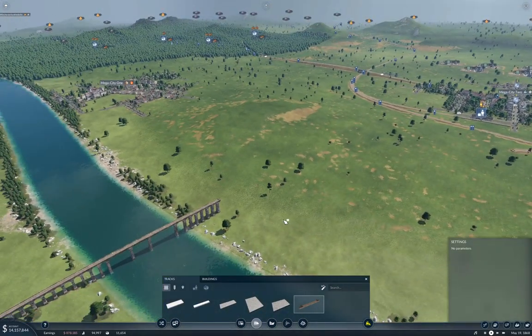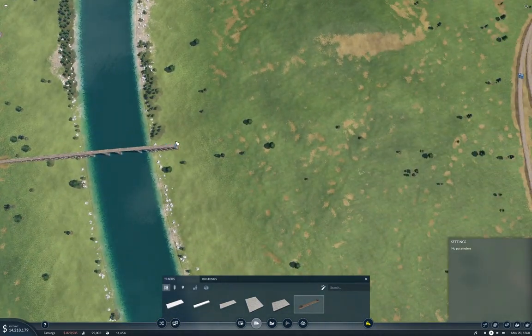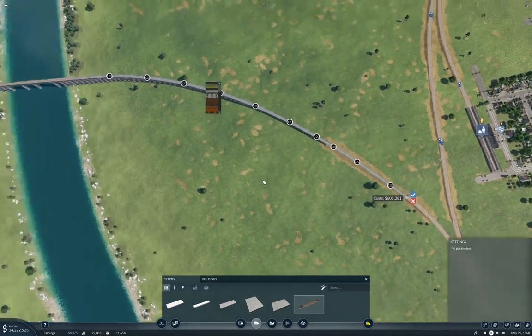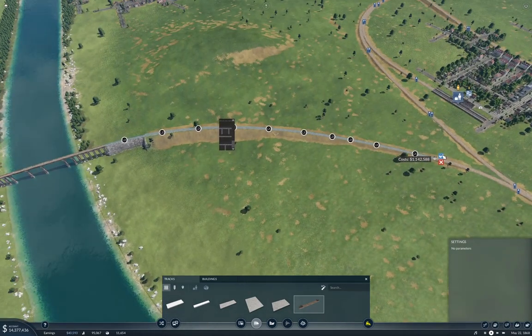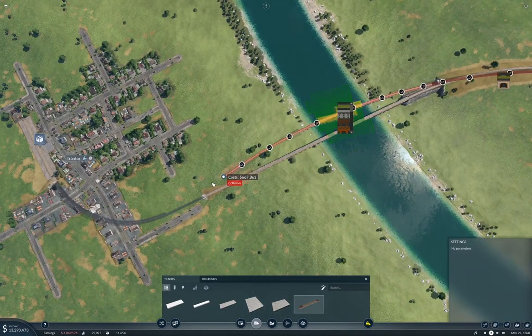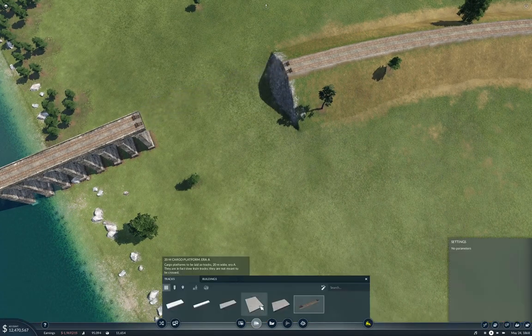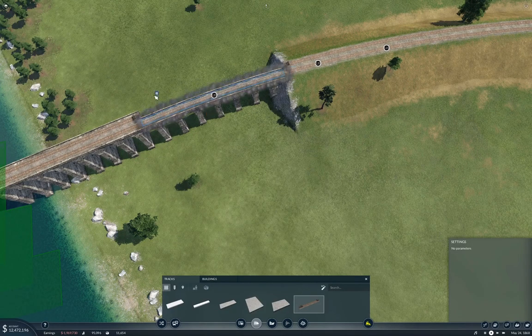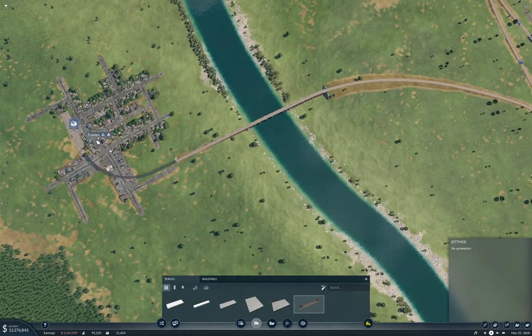We'll do that. We come over to here. Actually yes, we will do that. That gives us kind of what I want. Now, we will take that out and make that look less bad. That gets us a connection into Trantor where we can deliver tools.